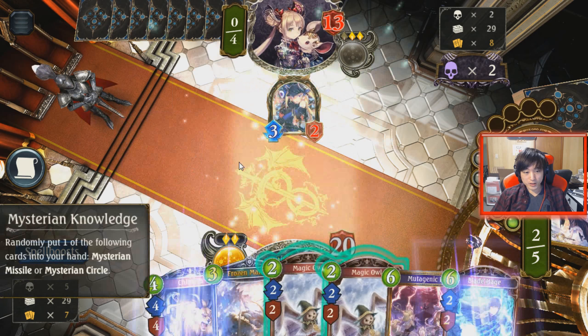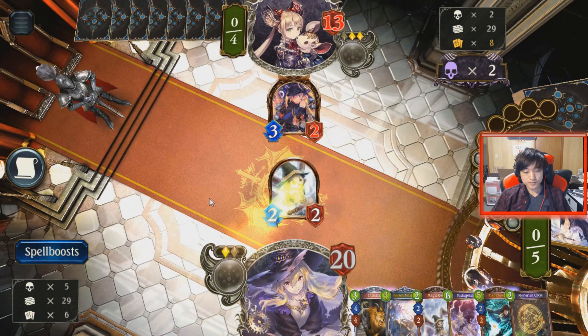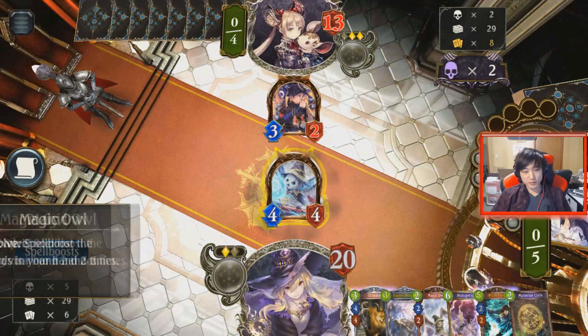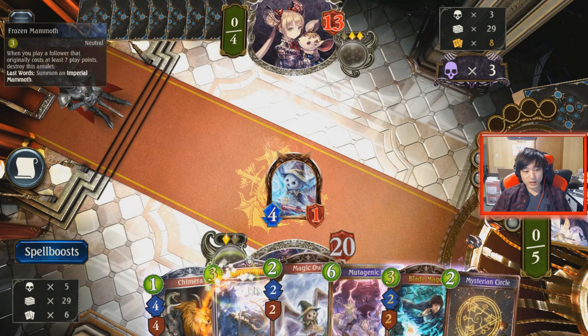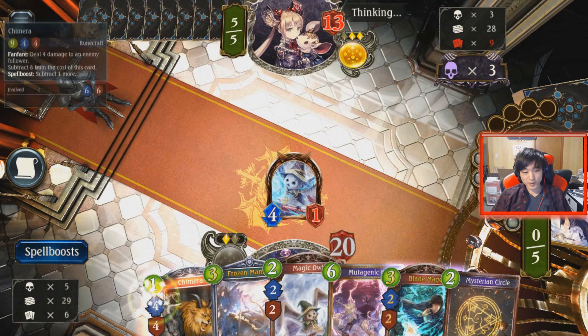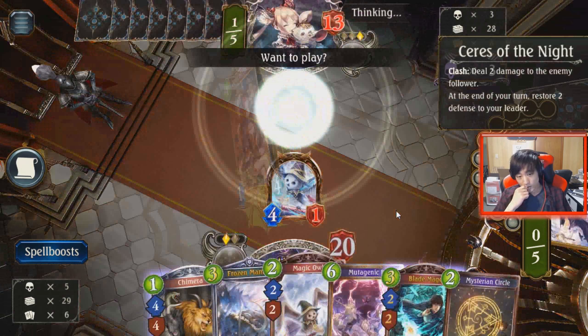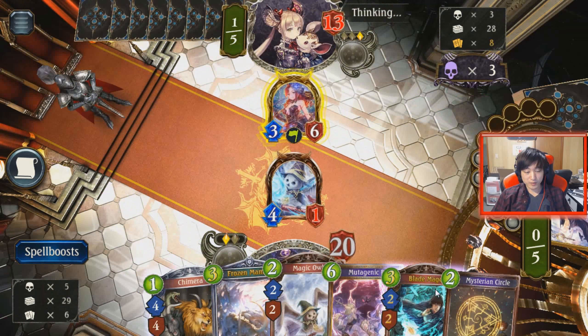We can Knowledge and Owl. The Owl isn't spell boosting too much, but we at least get some targets off of it. So next turn I could go Mammoth plus Circle and Chimera, or I could go Magic Owl, evolve it, and play the Mammoth plus Chimera and Blade Mage.